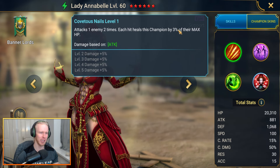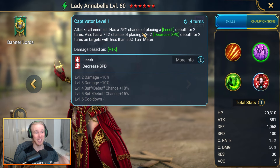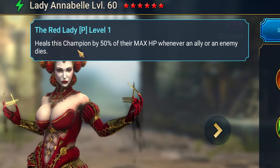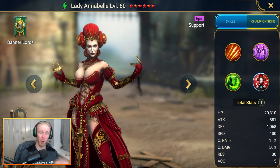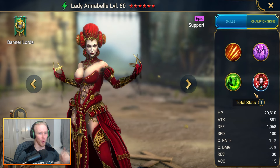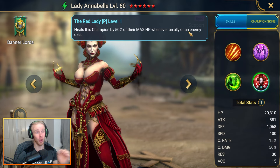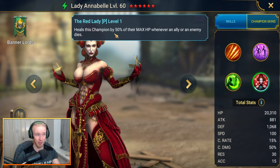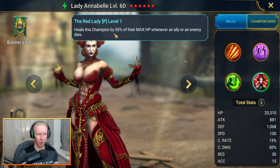Put her in a regeneration set so she's healing every single turn. Her A1 is a double-hit, each hit healing for 3% of max HP - so every A1 she's healing 6% of max HP. Her A2 places a leech and decrease speed debuff, further increasing survivability. The Bommel boss summons bombs that explode and hit your team for 40% of max HP per champion. As allies begin to die, Lady Annabelle heals from her passive. The bombs also count as enemy entities - they deal 40% of her HP as damage but when they die she heals 50%, so it's actually a net HP gain.